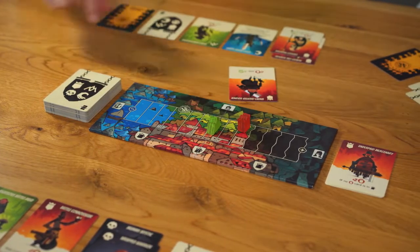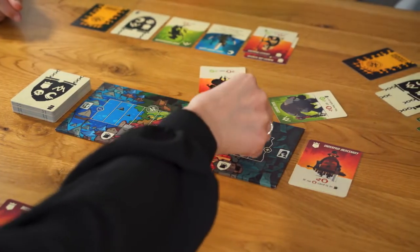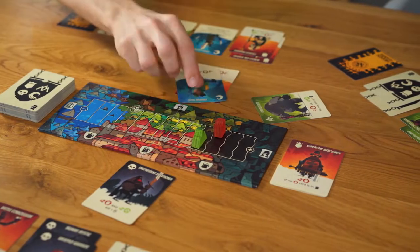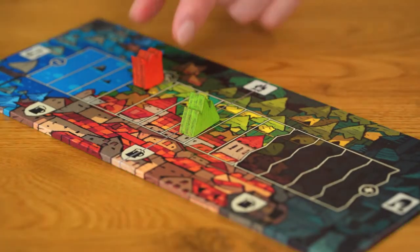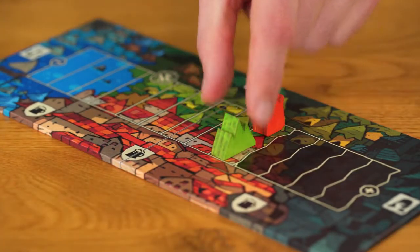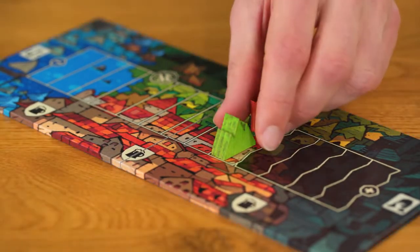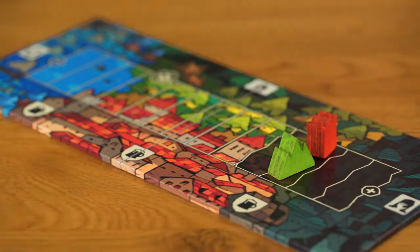In the game, you play hero cards to influence the power track until a certain number of open heroes is reached. This leads to one of four possible outcomes: either the Green Hill Tribes are ahead, or the Imperial Army. If the two are tied, the Blue Water People win. If both markers end up in the Black War area, the evil undead are victorious.